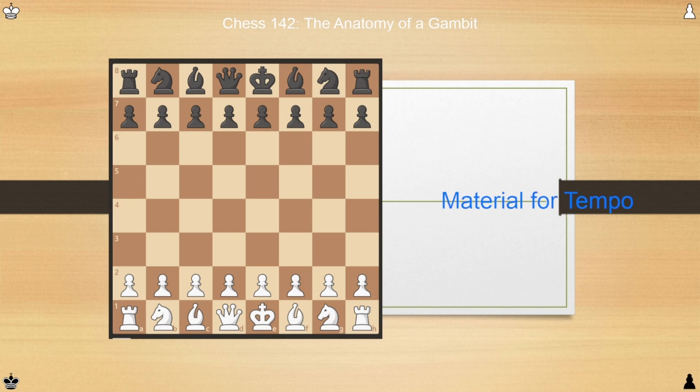Once again, let's quickly review the things that one should do and avoid doing in the opening. The three goals we've discussed in previous videos are controlling the center, developing pieces, and getting the king to safety. Two of the things we've talked about avoiding are moving the same piece twice, as well as bringing the queen out too early. Similarly to last video, try to keep those concepts in your mind as we go through this game.